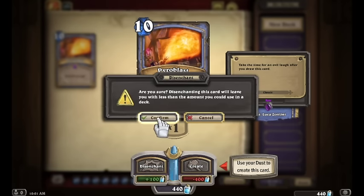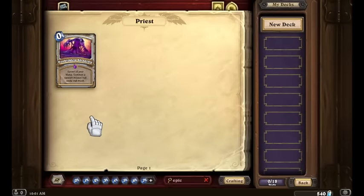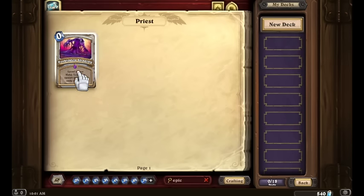For our Forbidden Shaping, I'm going to keep it for now because it's a cool gameplay mechanic, and perhaps I want to keep it in my collection so that when I start playing Priest someday, I've got that cool card as backup. Just keep in mind we've got an extra 100 dust right here if we need it at any point.